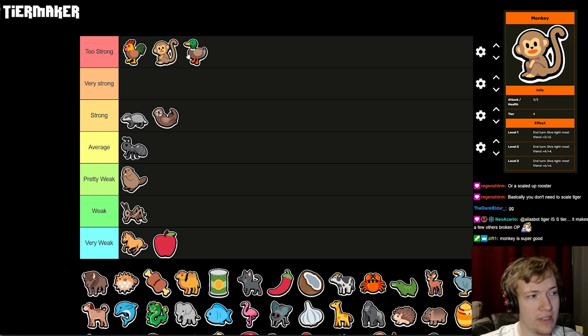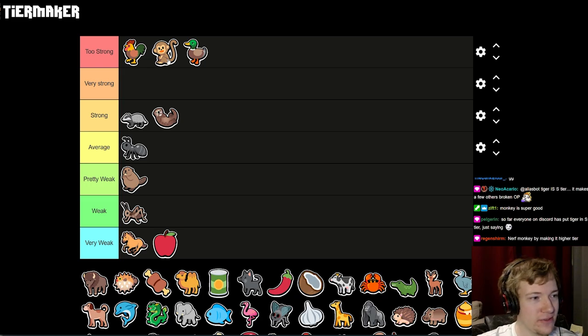I think Monkey is even better than the Duck. The early game is not too important, and the Duck is the best way to play around it. But the Monkey is just plus two, plus two every turn — it's a decent-sized body that won't insta-die like a Penguin. You can stack multiple Monkeys for insane results. It's too strong. How would you nerf the Monkey? Maybe by making it a higher tier — but if it's in the same tier as Cow, it's garbage. Cow is very strong in its own right.